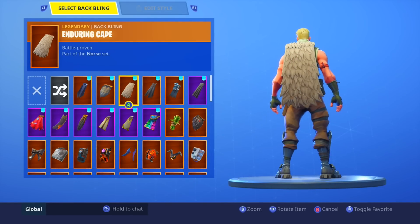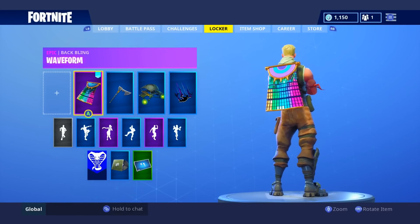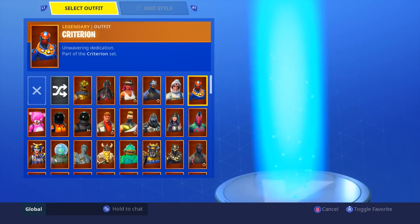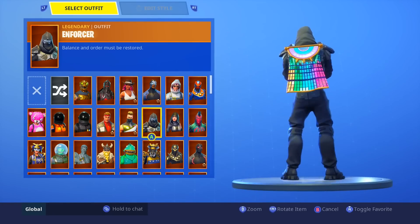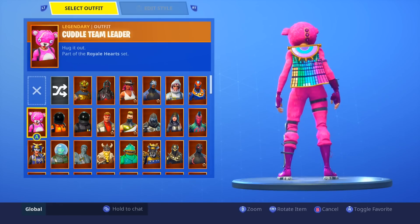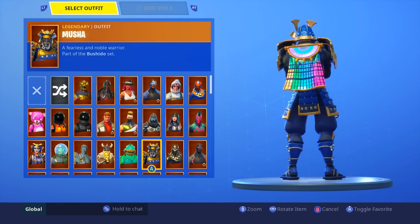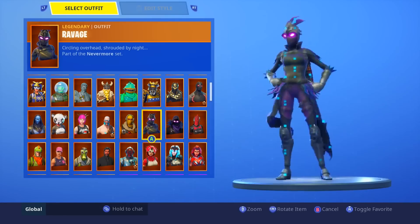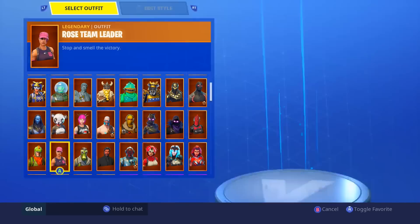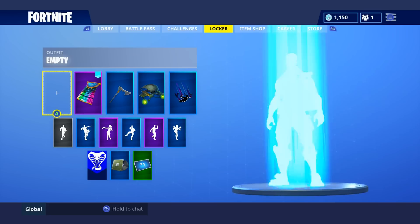Let's move on to my number three spot — one I wanted to put even higher, even to my number one spot: the Waveform. I love this. I love the design and the colors — I love how colorful it is. It's just not perfect combinations over and over again, but I'll use it on every skin. I love it for its creativity. It looks really good on Drift, great on Cuddle Team Leader, and even on Leviathan. It lights up — it's something we haven't seen before. I just like seeing something different, and that's what we got with the Waveform. It's not a perfect back bling, but it's really, really good.